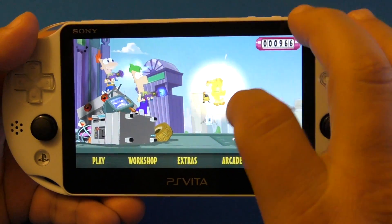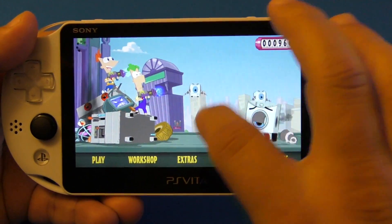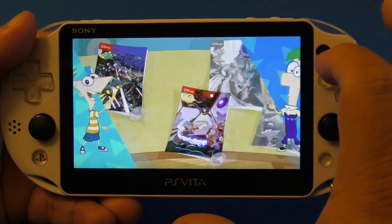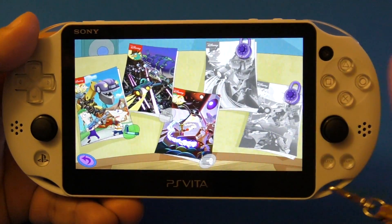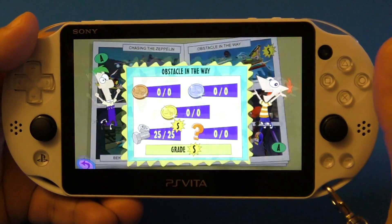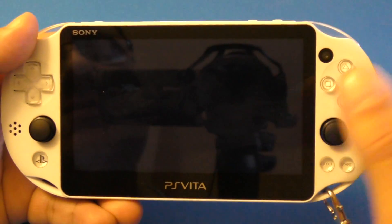Keep in mind that in the menu, if you tap on these you can actually shoot them. I'm gonna go ahead and play as Agent P. I already finished this one but let's go ahead and start it.